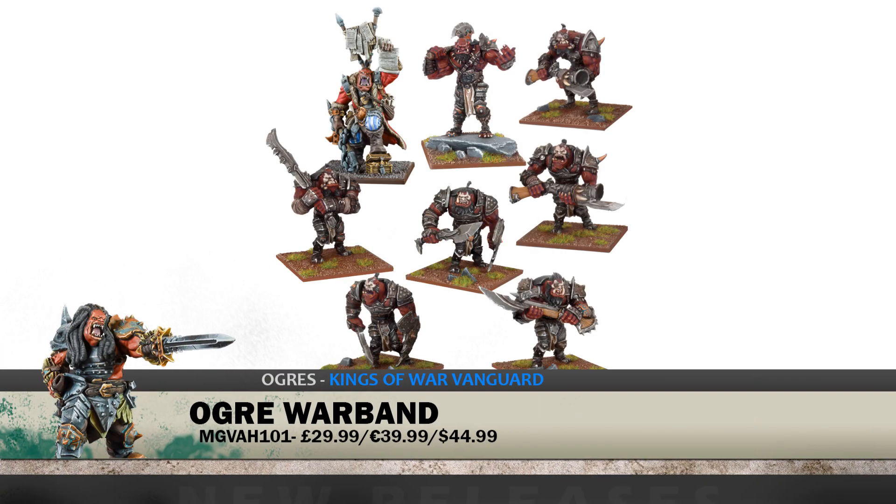Next up, let's take a look at the Ogre Warband set. This comes with your standard Warlord and three Warriors, with the option to build out Boomers or Shooters depending on which way you want to go. And if you notice, there's an Ogre Paymaster up there in the top left — looks like he's been doing enough squats to make Dustin Howard jealous. Brand new sculpt that leads the way in the Ogre Warband box.